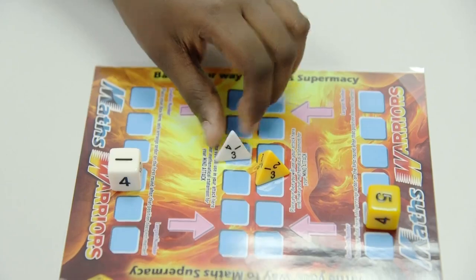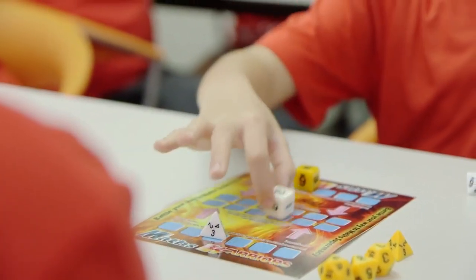Now both players have two dice left. Three equals three. John uses a mind attack while Mary does the strength attack.